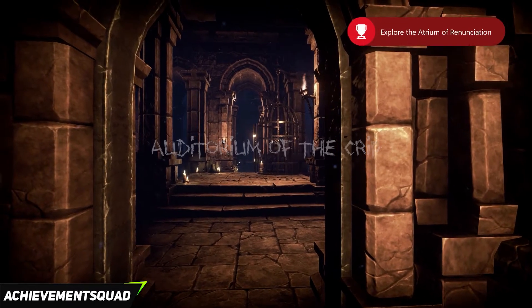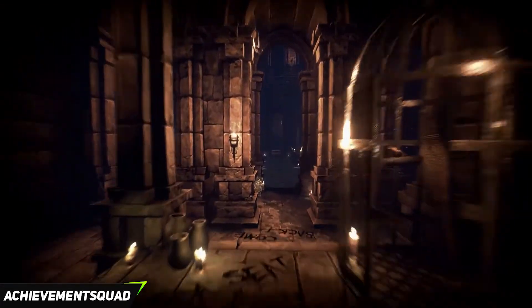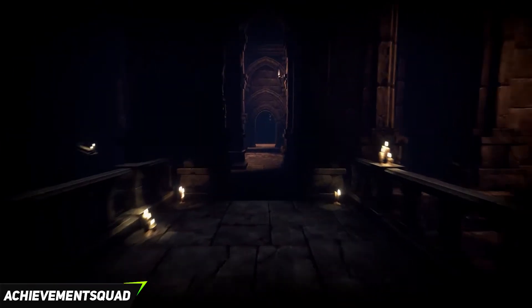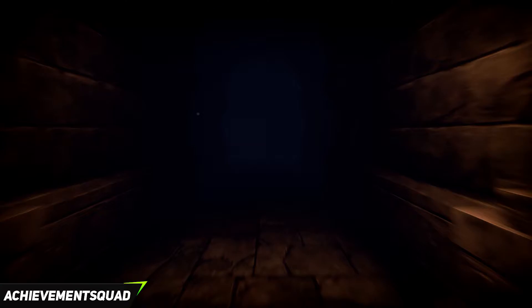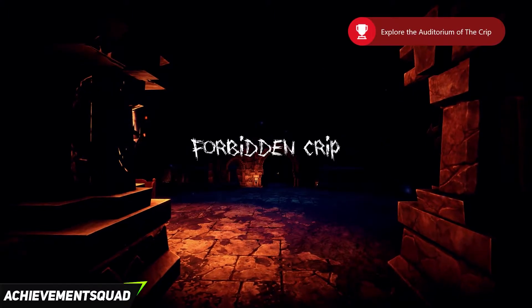We are now in the third level which is the Auditorium of the Crip. The first thing we need to do is pretty much walk straight past here. You can go in the cage and get a weird little flashy animation but I don't think it does much. Continue straight forward across the bridge and go through the next door ahead of you, straight through into the next level. You're going to bag yourself the next achievement for clearing the Auditorium of the Crip and go into the Forbidden Crip.